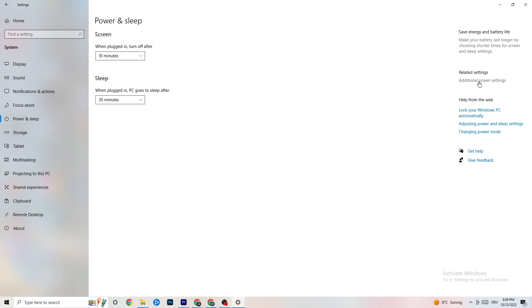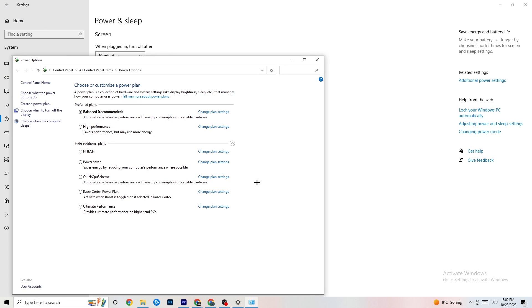In Power and Sleep, go to Additional Power Settings. Try both Balanced and High Performance modes to see which works better for you. For me it's Balanced, but sometimes High Performance works better, so just try whichever is currently working best with your setup.